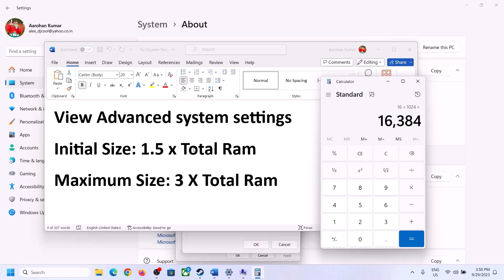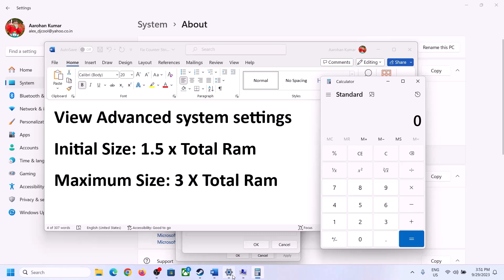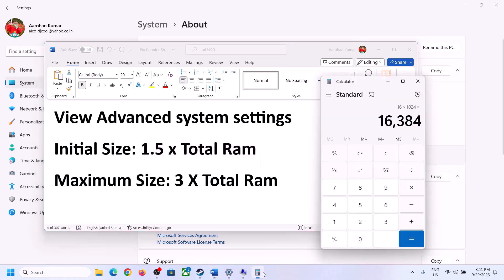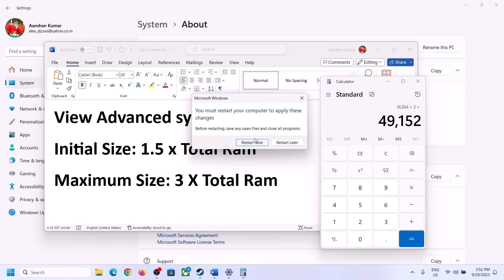For Maximum Size: 3 × total RAM in MB. With 16 GB RAM that is 16,384 MB × 3 = 49,152 MB. Enter Initial Size as 24,576 and Maximum Size as 49,152, click Set, click OK, Apply, OK, and restart your computer. Make sure to restart after this.